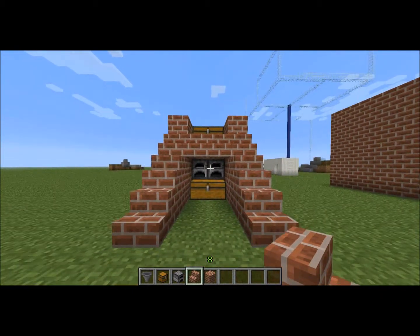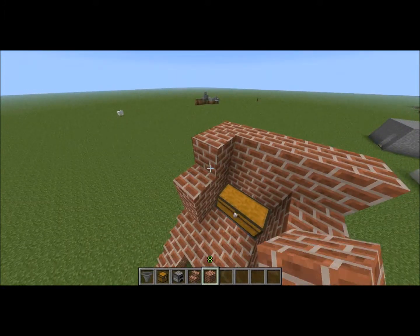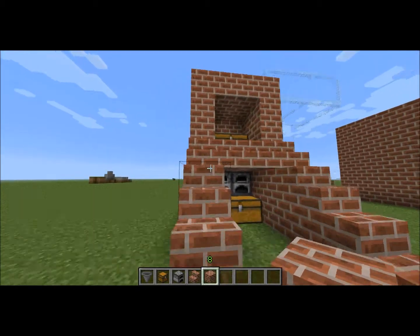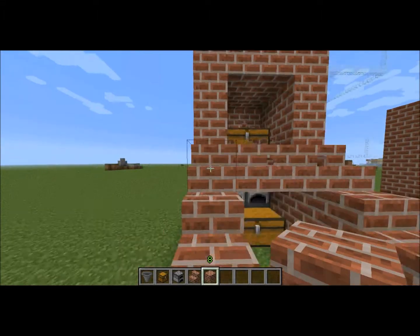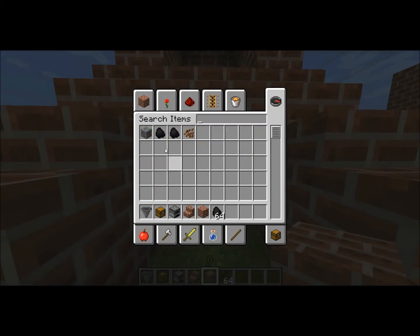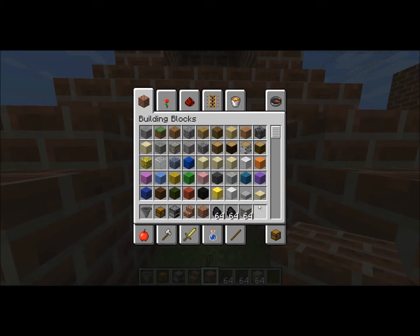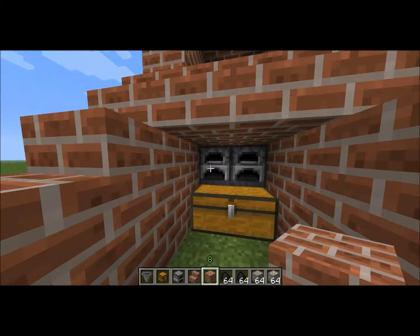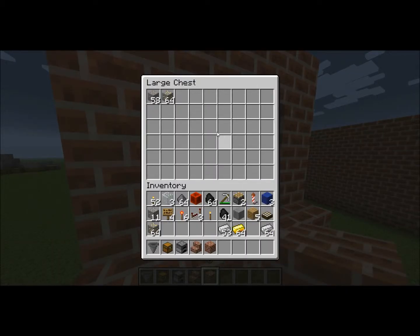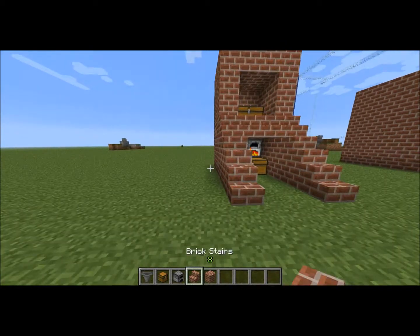You can do double stairs right there, and if you really want to you can cover the top — it's not necessary but it's for design purposes. You can leave it open if you want. Then it works the exact same process: get your coal, load 64 into each furnace, come to the top, put the ore into the chest — done. It processes automatically, splits into two furnaces, and that's it.